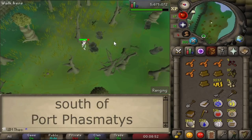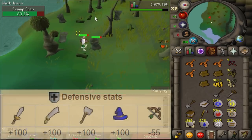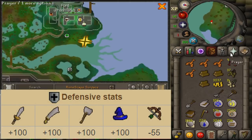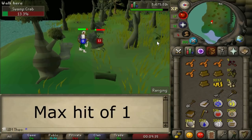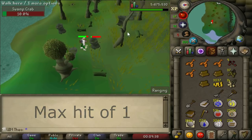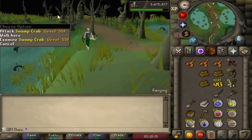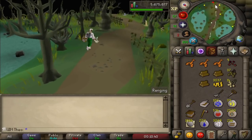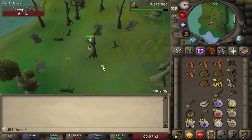Swamp crabs are actually another very good option. What's so good about swamp crabs is they have a negative range defense bonus, meaning you'll almost always hit something with ranged. On top of that they have a max hit of one so you're barely ever gonna get hit. Furthermore they're in a single combat area, so you'll only get attacked by one of them at a time and you'll take a lot less damage, especially if you're a pure. If you take a full inventory of sharks or something that heals a lot of health, you can stay there for hours.